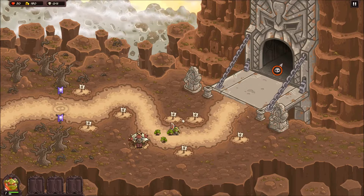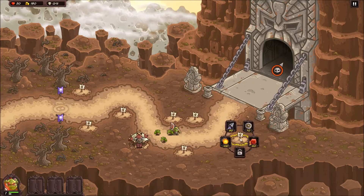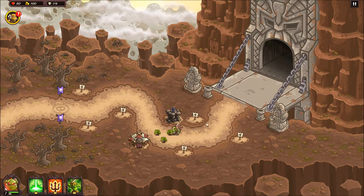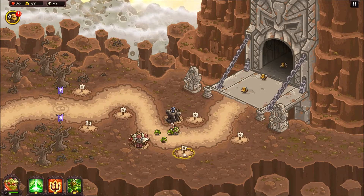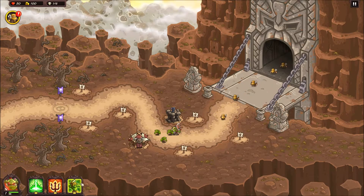Get a leader up in here, get some solid archer damage. We'll save money for a bomb artillery tower. I could put a fire tower or a mage tower over here, but I think that's probably overkill at this point.